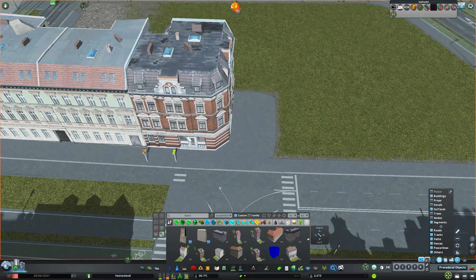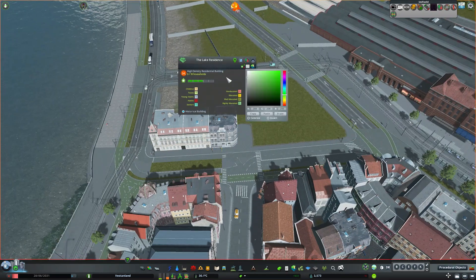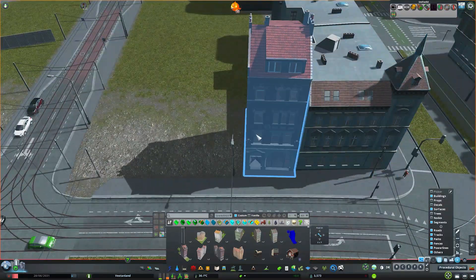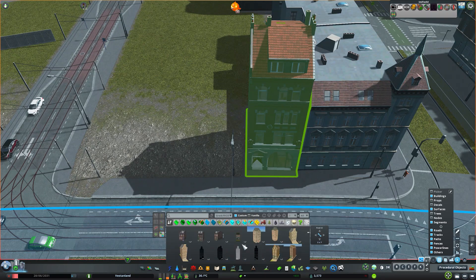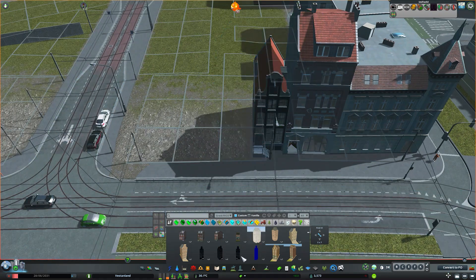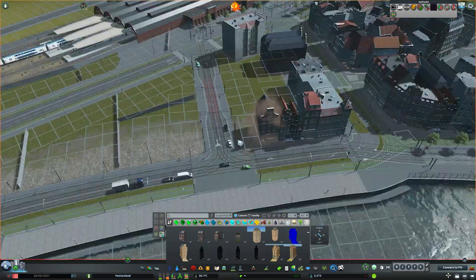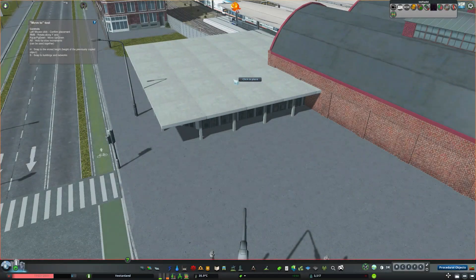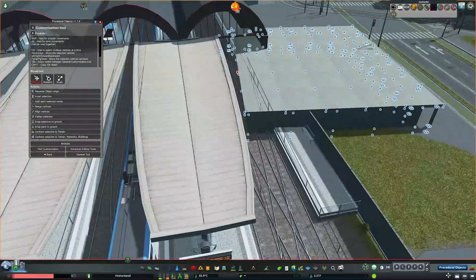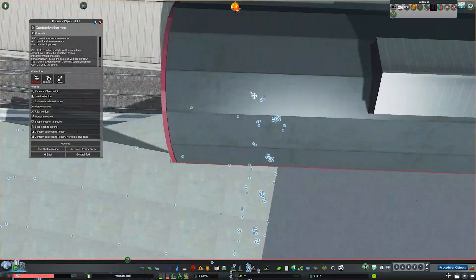Now I'm moving on to extending the actual buildings a little bit — this is more like what the rest of the series has been about, just placing down buildings. I'm modeling some of these waterfront areas off of real places with narrow lots, since a lot of people want waterfront access and it makes sense to have individual narrow lots so as many people as possible can access that prime real estate. The fences on the other side are kind of like scaffolding for future expansion — I think those are going to be more modern buildings down the line.